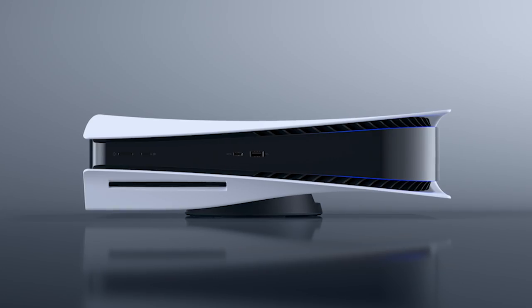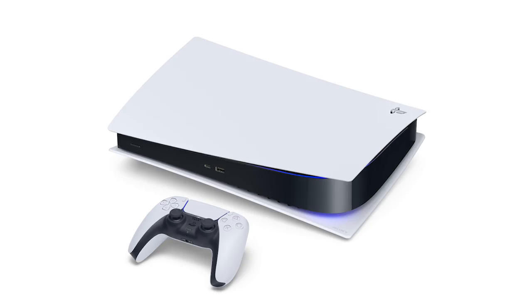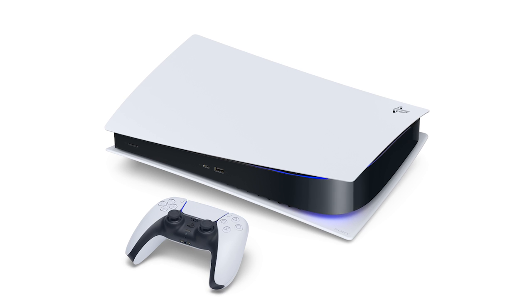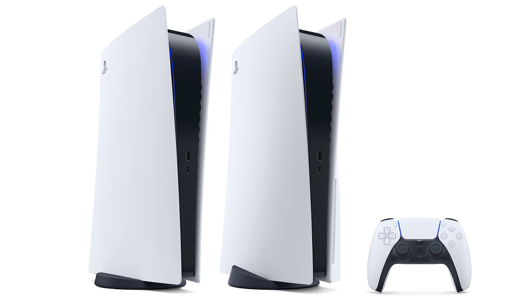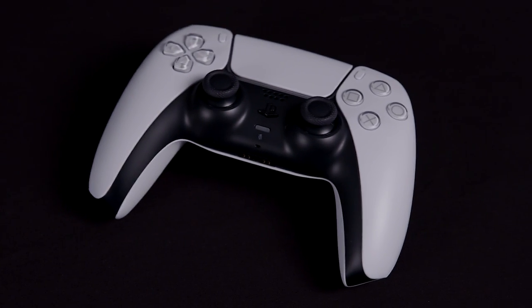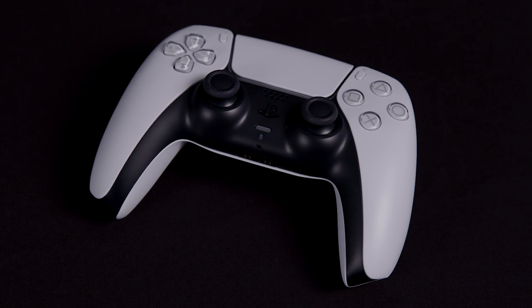Now let's talk dimensions. In the horizontal position, the PS5 console is approximately 390mm wide, 104mm tall and 260mm in depth, excluding the base, and weighs in at about 4.5kg. The PS5 Digital Edition is approximately 390mm wide, 92mm tall and 260mm in depth, weighing in at around 3.9kg. Both can be used horizontally or vertically. The DualSense wireless controller is 160mm wide, 66mm tall and 106mm in depth, weighing approximately 280g.